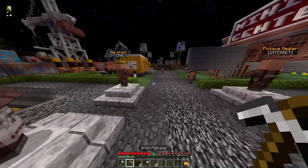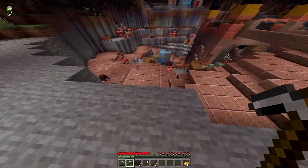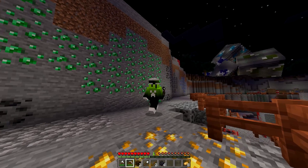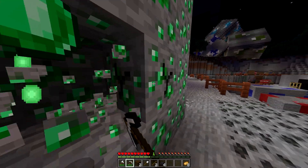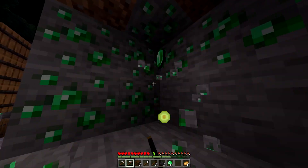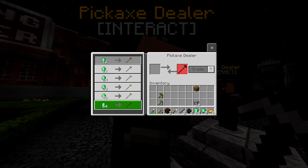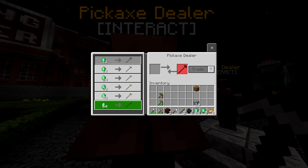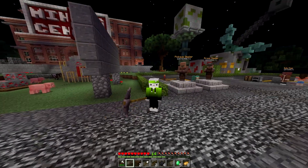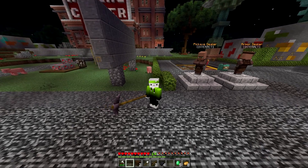Now we need 64 emeralds. Let's go find some, shall we? We'll go down into the quarry and see if we can find some nice emeralds. Look at all these emeralds — 15, 16, 18 — there should be more than enough here. We've just got to mine them all. Let's have a chat with the pickaxe dealer. I would like to purchase the long netherite pickaxe. Here we go — long netherite pickaxe. It's very, very long. Look at it! Honestly, it's not how long it is, it's how well you use it. We're going to find out just how well we can use it.